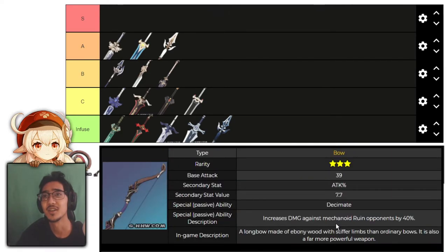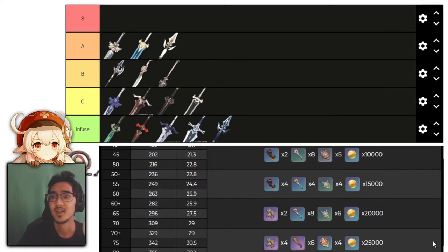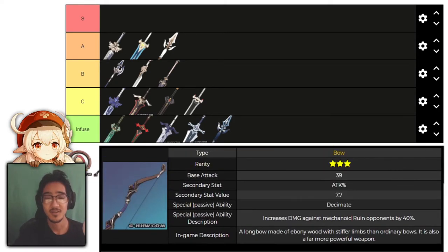Moving on to bows. First, we have the Ebony Bow, which increases damage against Ruin Mechanoid opponents by 40%, up to 80%. This is another infused tier weapon — very situational, not good at all.